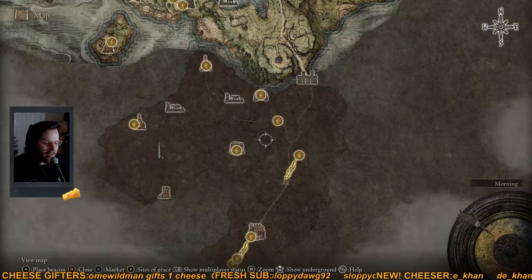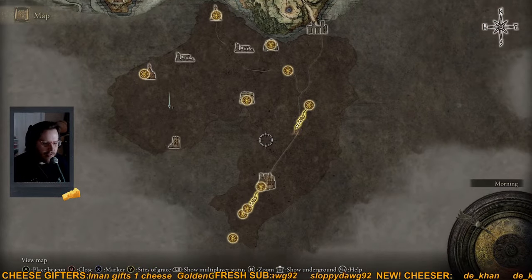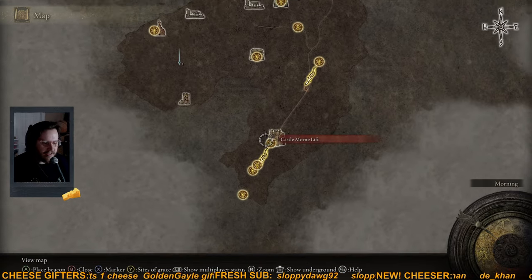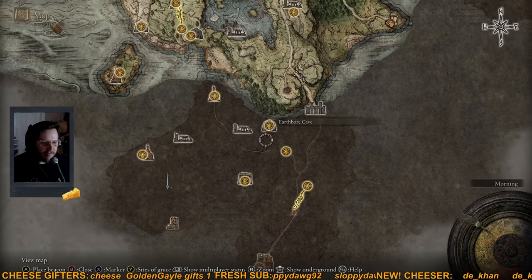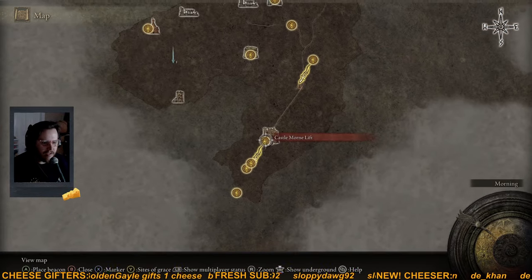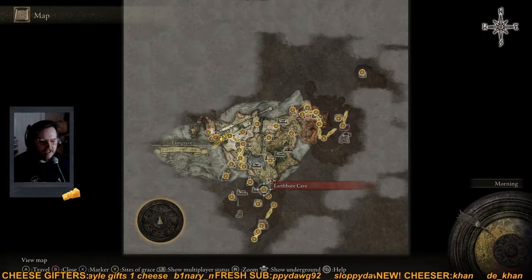Now the short answer: if you head south along this path, Castle Mourn is a pretty decent area. If you've just beat Margit, you can probably get through it all the way to the boss pretty easily, so that could be a solid second area of the game. But the real answer is there is no set second area to this game.